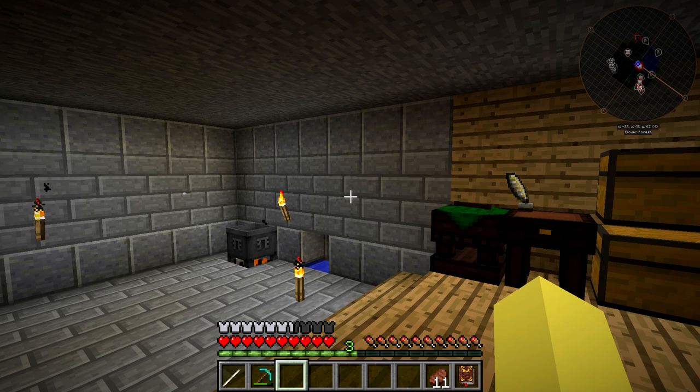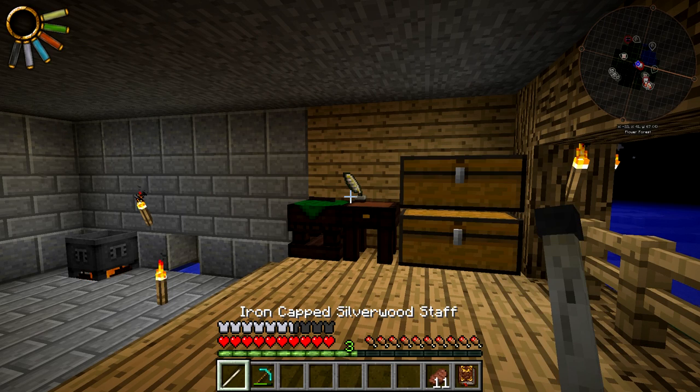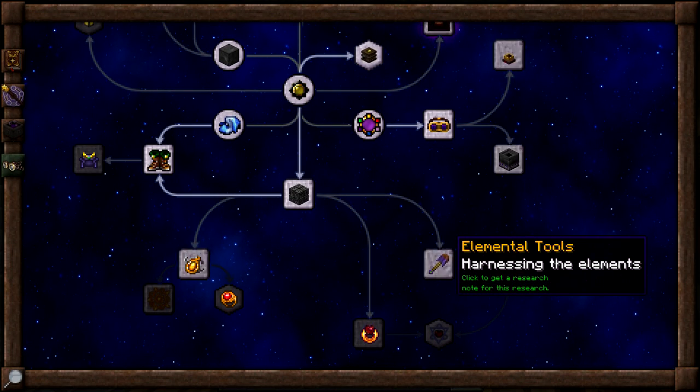It's going to simplify most of what we're doing later today because we are going to have to make a couple more Alchemical Brass Ingots and Thaumium Ingots, because the second thing that we're going to be doing today is making Elemental Tools. We do have to do research for that, and that's actually the only research we need to do. This is pretty much going to be an upgrade on the Thaumium Tools, and they're going to get special effects.